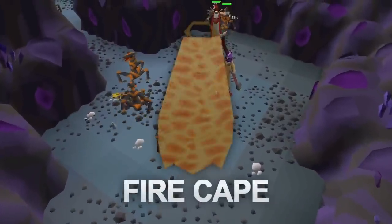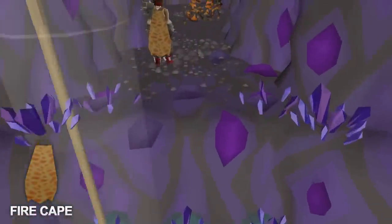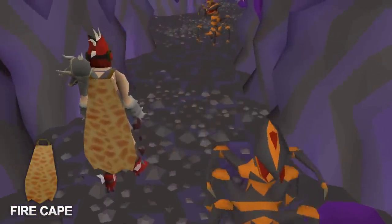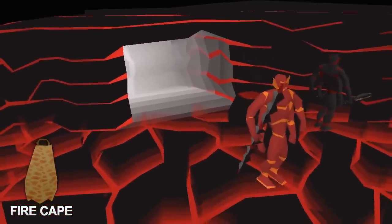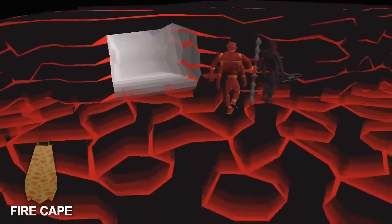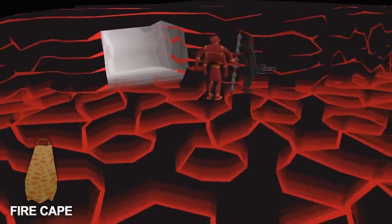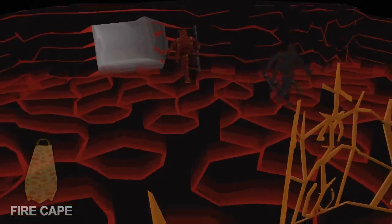The next item is the Fire Cape, which is essential for slayer, bossing, and melee combat in general. The Fire Cape gives a plus 4 strength bonus, some attack bonuses, and a plus 2 prayer bonus. Although Jad can be quite hard for newer players, I've created a video about a Jad simulator that will really help you get used to the prayer flicking at Jad. Jad is usually failed due to the healers that come out, so be sure to watch a few guides before you give it a shot.